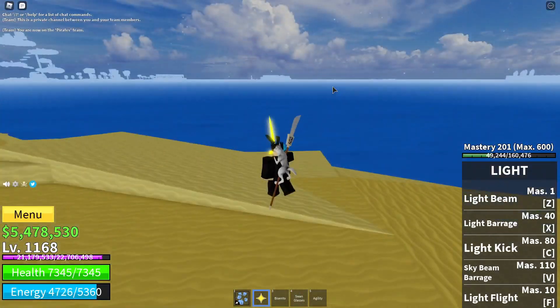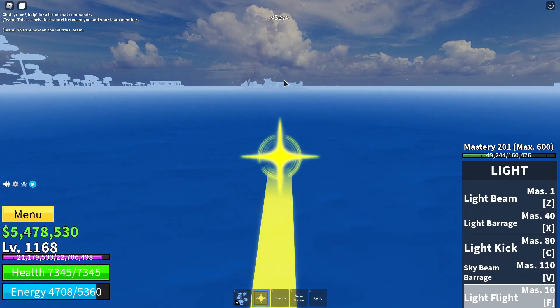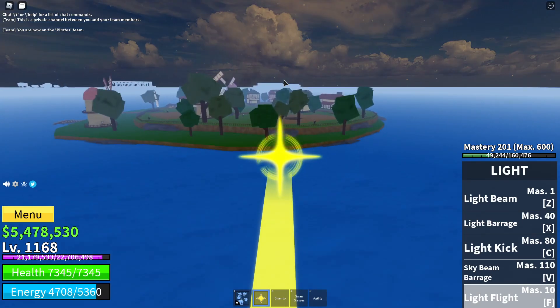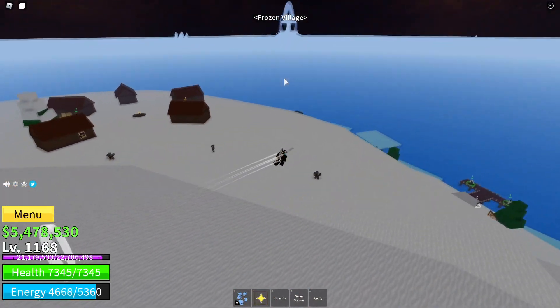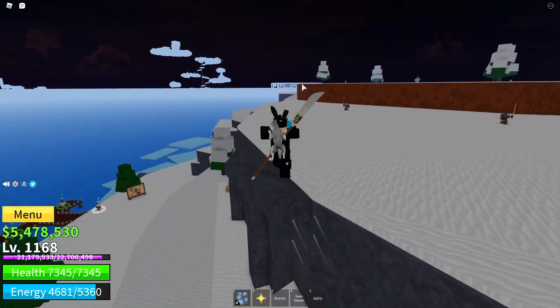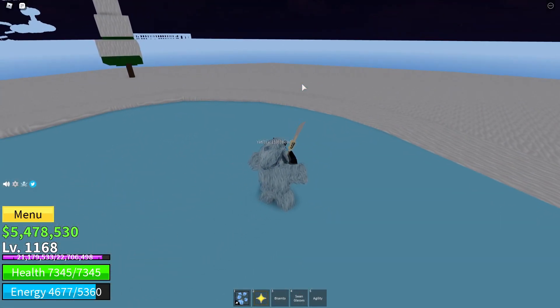When you're done with Sand Island, the next stop is the Snow Island again — you should be around level 100 to 120 at this point. Come here and grind over here. I told you guys to get the Haki and stuff earlier, so you can pick that up here too. You can grind the big Yeti and get a lot of levels — it's a really good area.